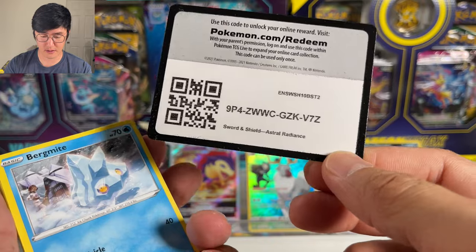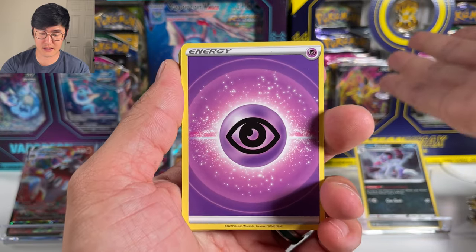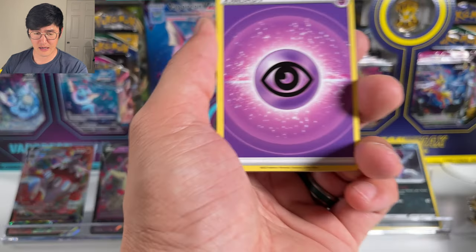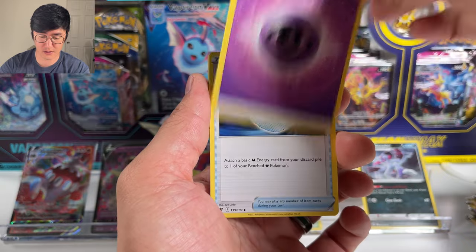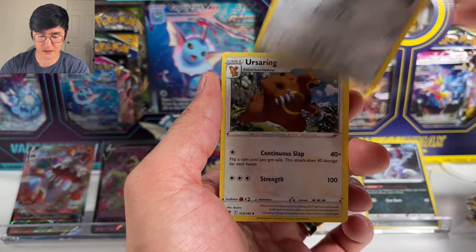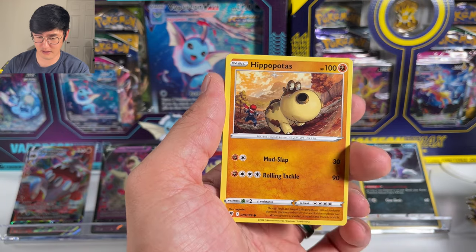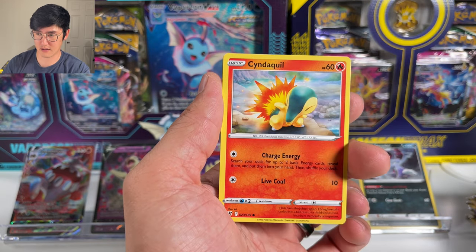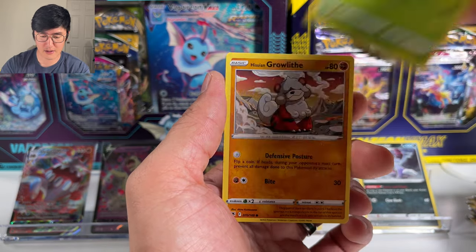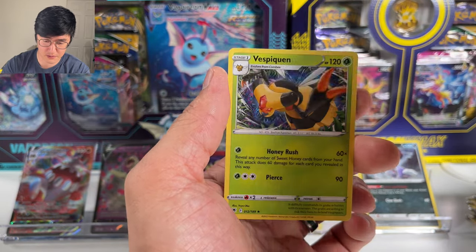Other things I've been purchasing: I've been picking up these V-Max Premium Collections for Vaporeon, Jolteon, and Flareon. I think these are underrated — I've been trying to pick up as many as I could. Right now they're still bearable in terms of pricing, but definitely underrated. Same with the Pokemon Center ETBs for Astral Radiance and Brilliant Stars.